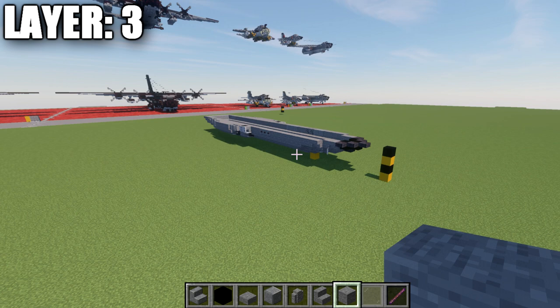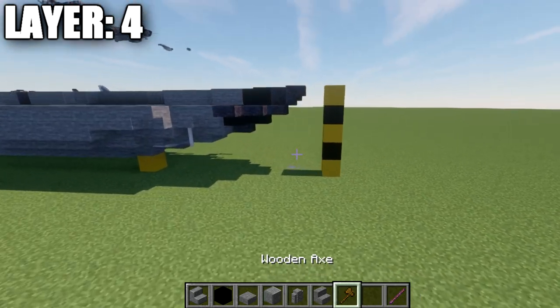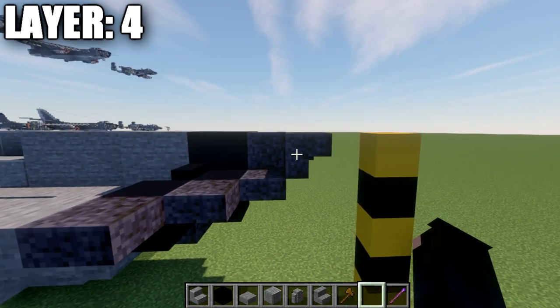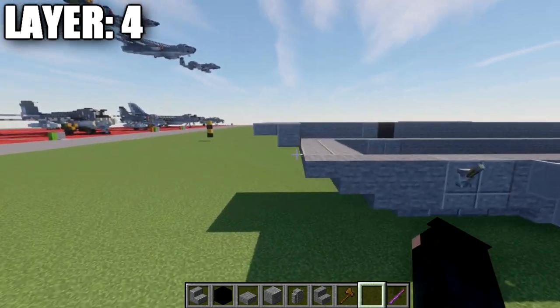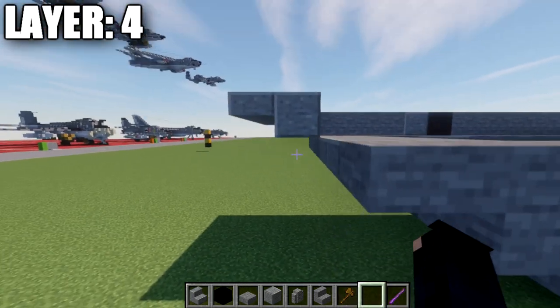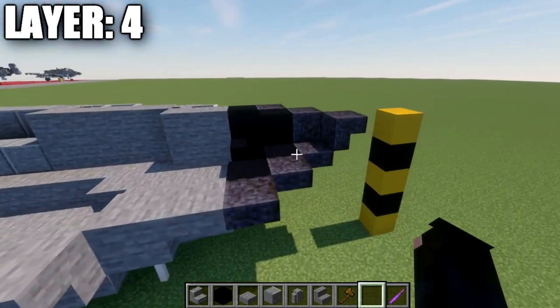Moving into layer number four. For the nose, go up from the polished blackstone top slab and place a polished blackstone upside-down stair at an angle. For the rear center line, go up from the center top slab and place a polished andesite block at an angle then a top slab, continuing the same pattern.